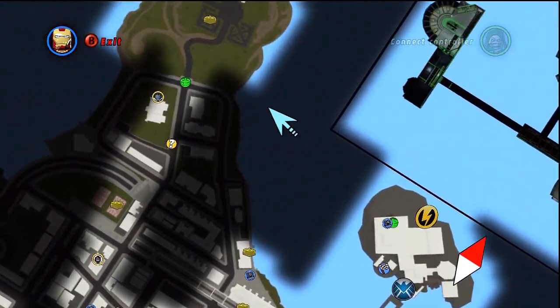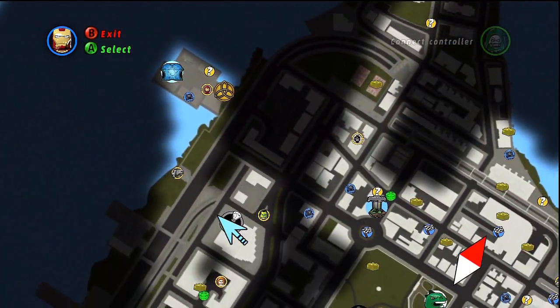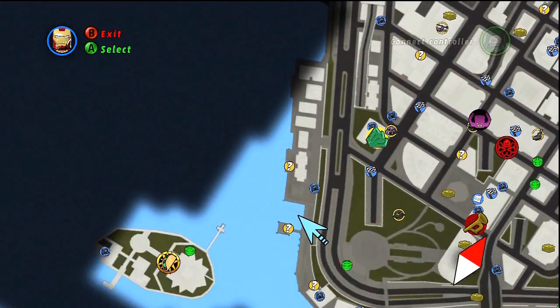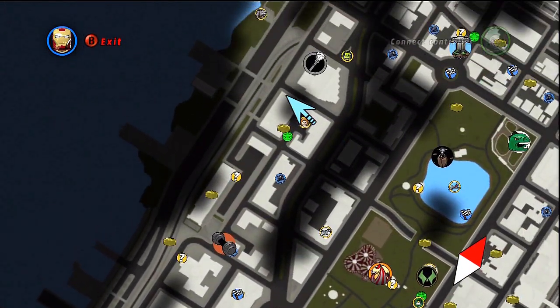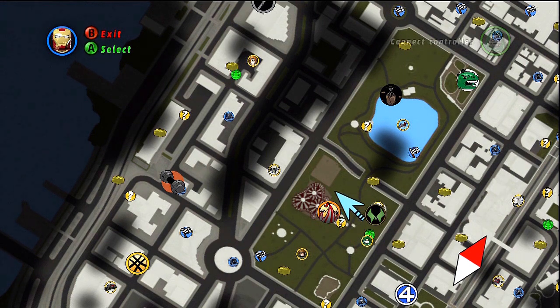We went down to Riker's Island, went down to the X-Mansion — I believe we left off in the X-Mansion actually last time. The last thing we've got to do is investigate some of these dark patches, unlock some of the last characters, and then I might go on and start unlocking some of these gold bricks, do some races, get some vehicles, and probably do quite a few of these bonus missions as well.